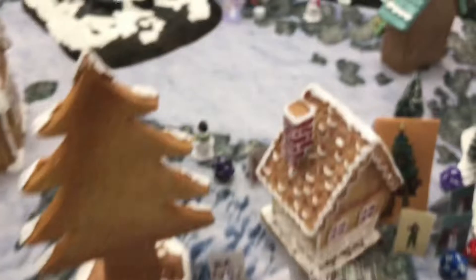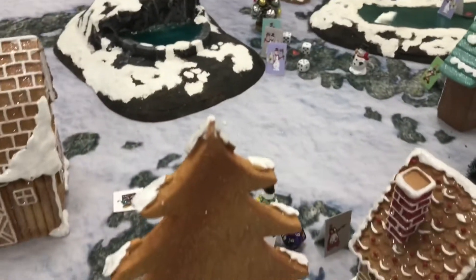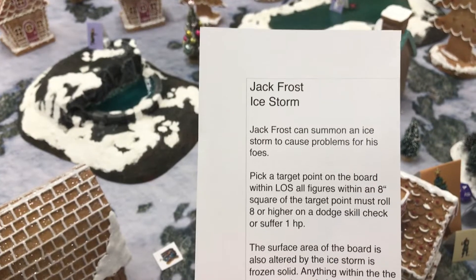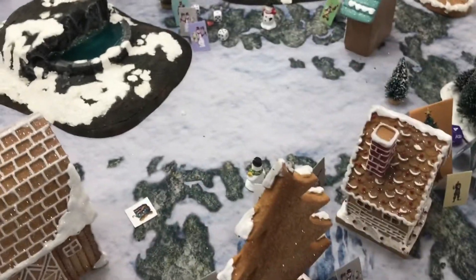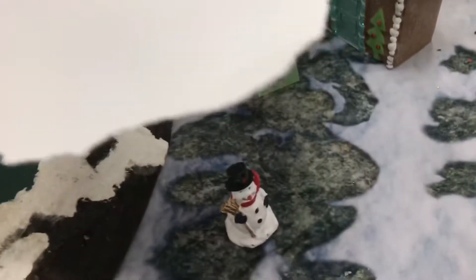Jack Frost is going to move four inches and then use a special ability card: Ice Storm. Jack Frost can summon an Ice Storm to cause problems for his foes. Pick a target point on the board within line of sight — all figures within an eight-inch square of the target point must roll eight or higher on a dodge skill check or suffer one point of damage. That whole area becomes rough terrain. Dropping the eight-by-eight sheet on the board.